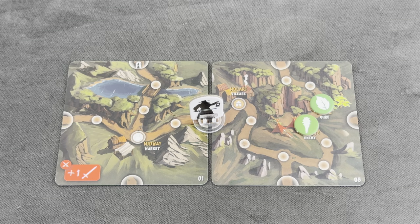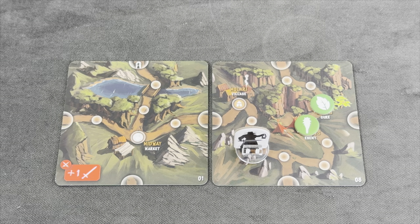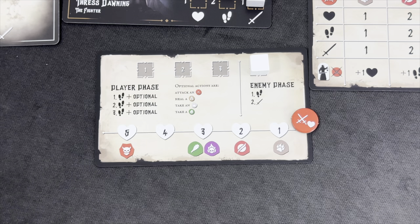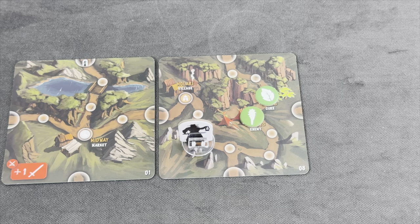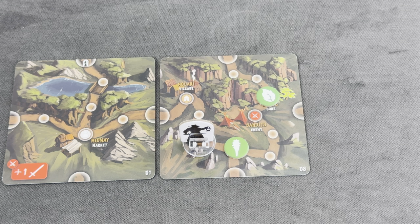We still have one more action left. I think we're going to move further down here, maybe towards those herbs. Normally I'd try to stay away from enemies, but because we want to score some points, I think we're going closer to this exit to explore, or maybe go upwards to the herbs. Having those herbs allows us to remove blocks through sick villages. We are moving three spaces down here.